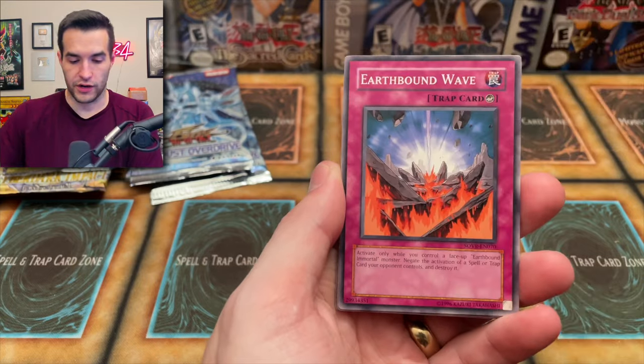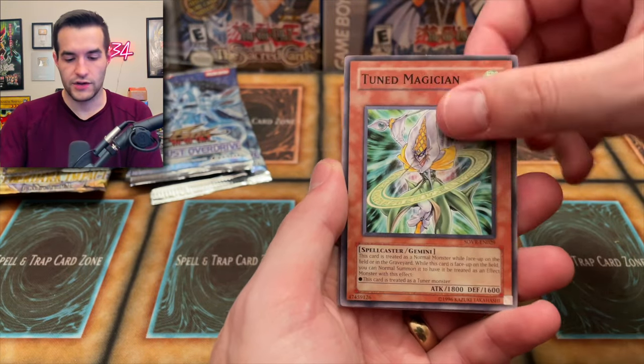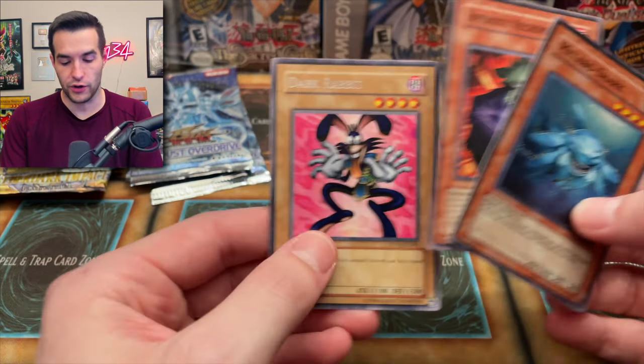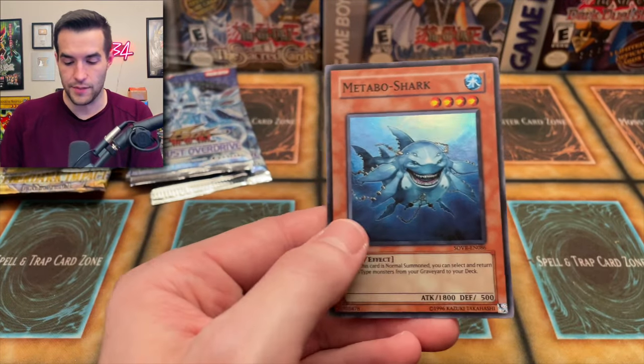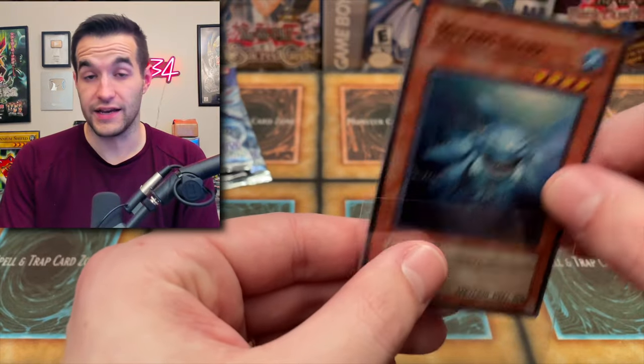Reptilian Gorgon, Earthbound Wave, Spider Web, Savage Coliseum, Toon Magician, Oceleon, Metabo Shark — we've blessed! It's all the way up here. And then another Dark Rabbit — that's weird, a whole playset of those. The Metabo Shark is a Super Rare. So we officially have a Super Rare. We will take it.